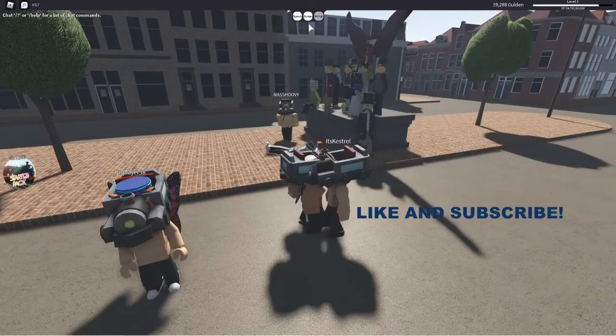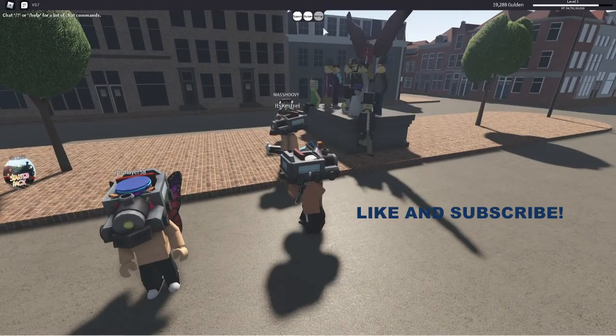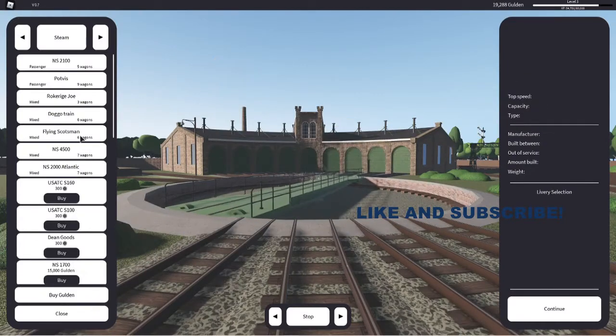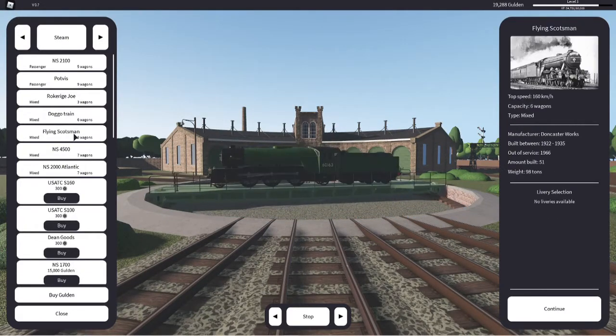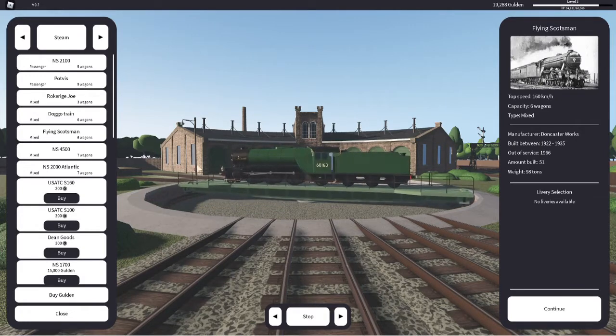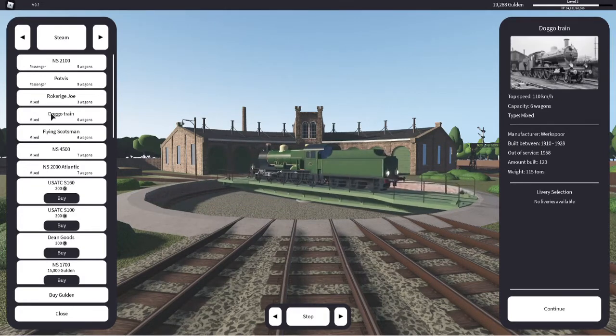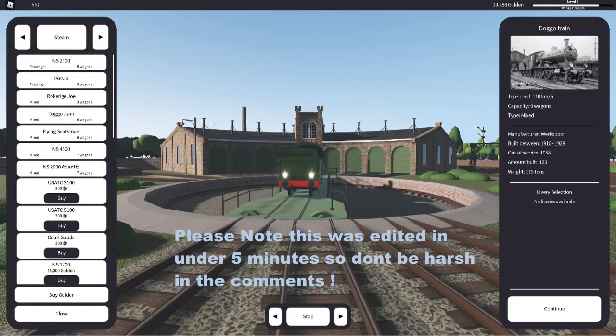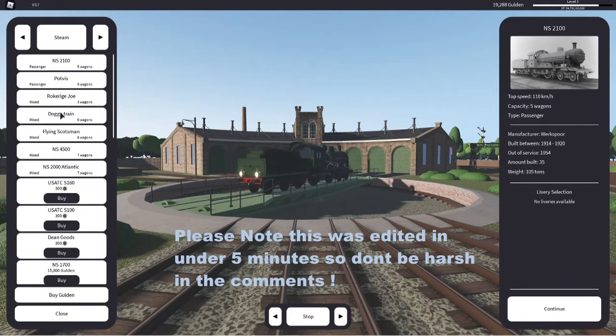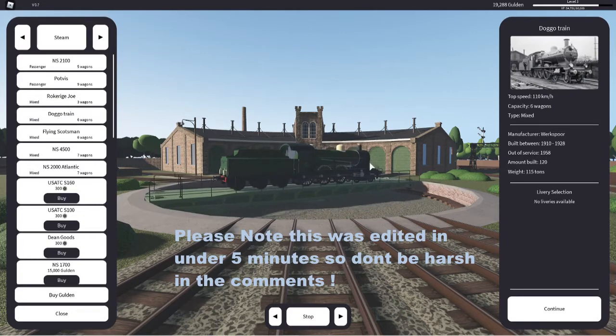Let's go ahead and spawn the trade. The owner has brought out the Flying Scotsman, which looks pretty nice, and then something called the Doggo Train, where it's just that but with the dog's face on the front, which is quite funny.